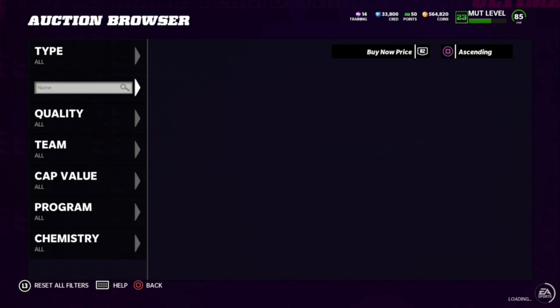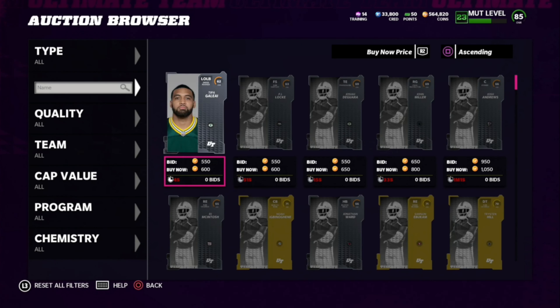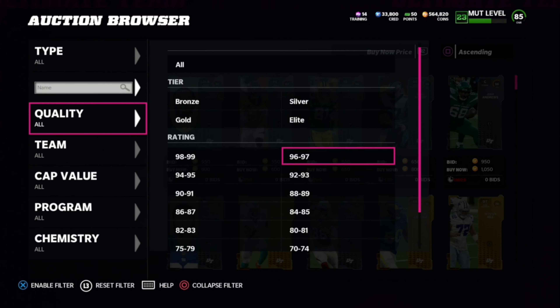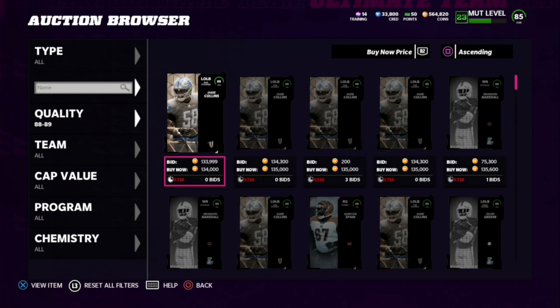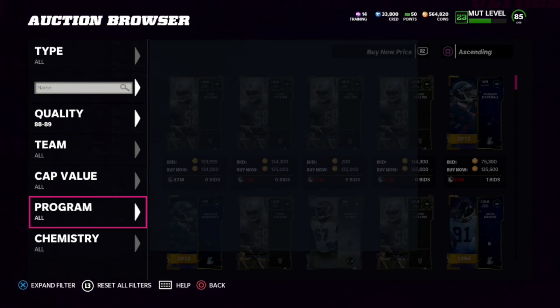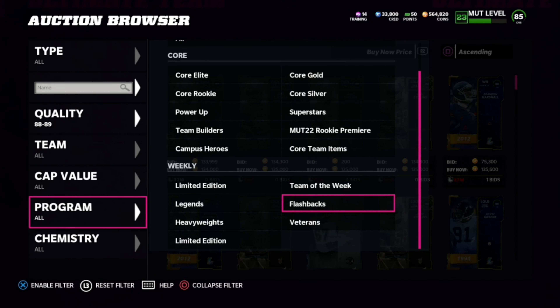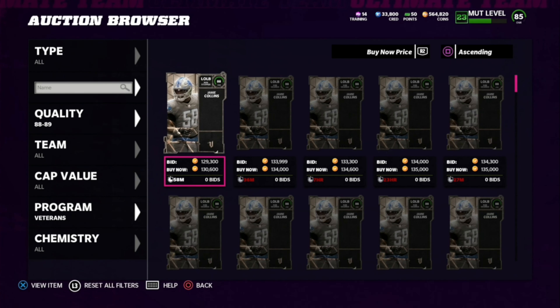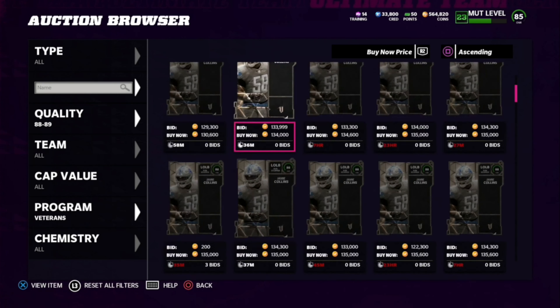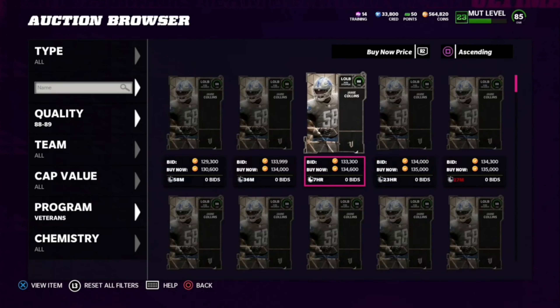Now let's go ahead and talk about the actual veterans cards — the cards that actually matter. Obviously the power-ups you can just power them up or get them right before the power-up, but they're not super important. They're just an easy way to get some free cards if you want to sell, make some coins, or get yourself some powered-up veterans. Let's check out these prices — they have gone down a little bit from the video earlier today.